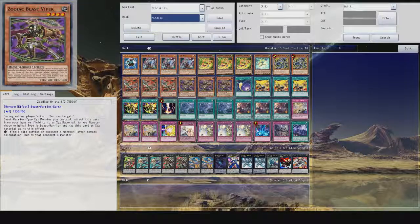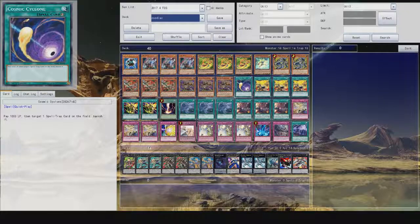Then we have Zodiac Whip Tail. If this is used as a material and it battles, the opponent's monster is banished. That is a really, really good effect. You can also target one beast warrior type XYZ you control and attach this card from your hand or field as an XYZ material. Again very, very useful just for getting those extra effects.